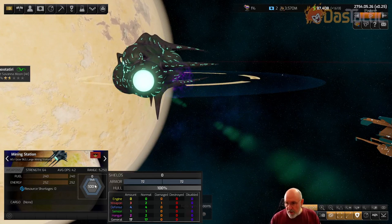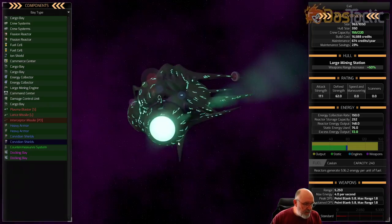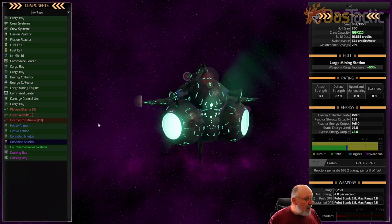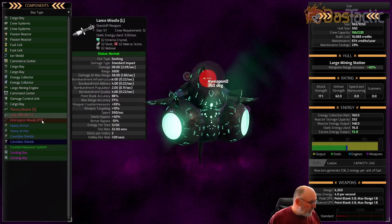With that shot going in, the shielding has now dropped completely - that first shot has brought the shield straight down. You can see it's in the disabled column. If we go into the mining station and look at the actual component tree, we'll see the Corvidian shields have been disabled for 29 seconds. That was a good shot - the shields are now down for 29 seconds, allowing more iron damage on the ship.